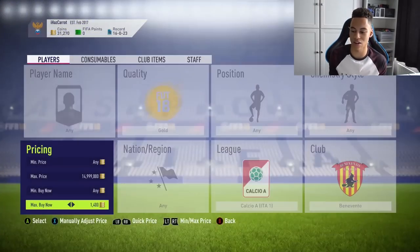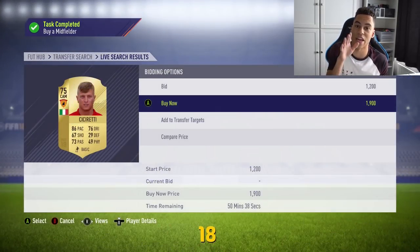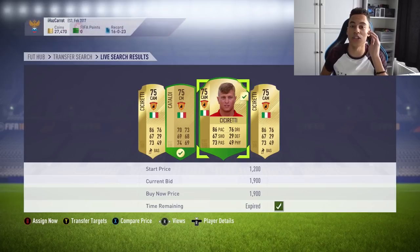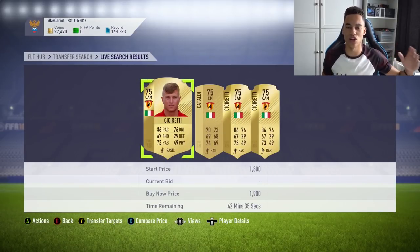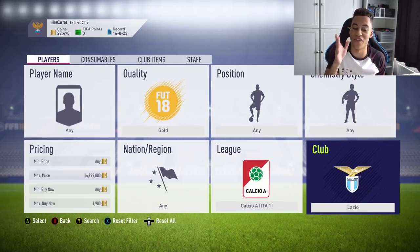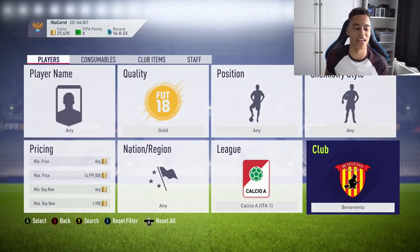Right now the Benevento cards have already risen a bit to about 1,900 to 2,000 coins. EA will surely have this team in a squad builder challenge — if you're going to pick a Halloween badge, a witch on a broomstick in the middle of the badge has to be it. You can pick up a couple of cards now just to be safe, and also to be ready to do the SBC when it comes out, since the requirement will likely be two cards from this club. Check other badges that fit the Halloween theme — a witch, a bat, or a pumpkin.